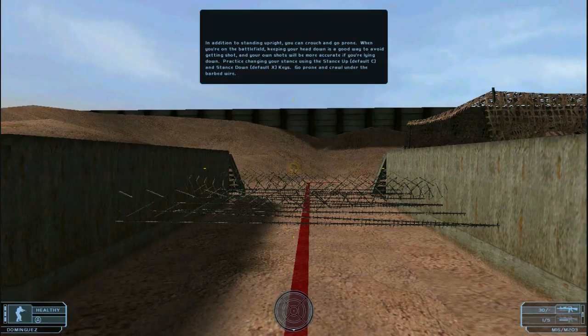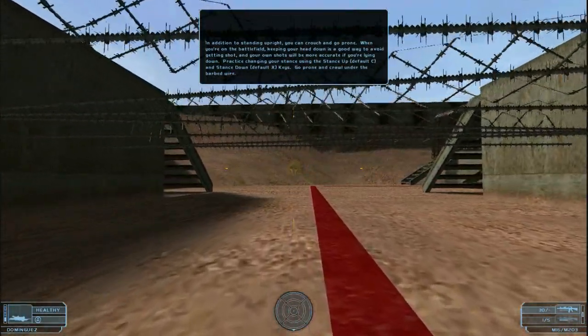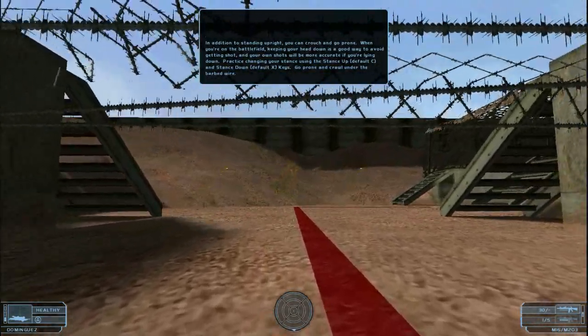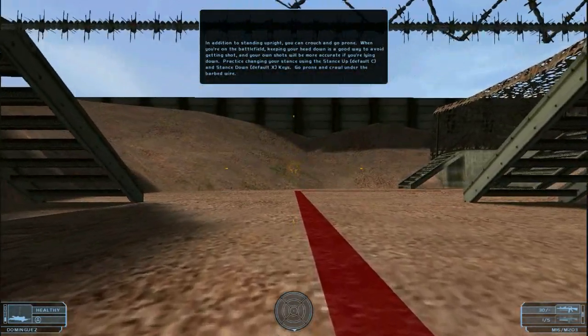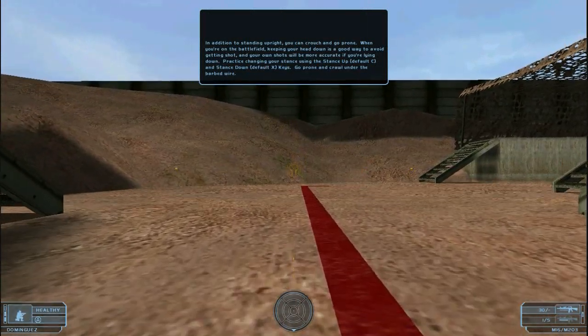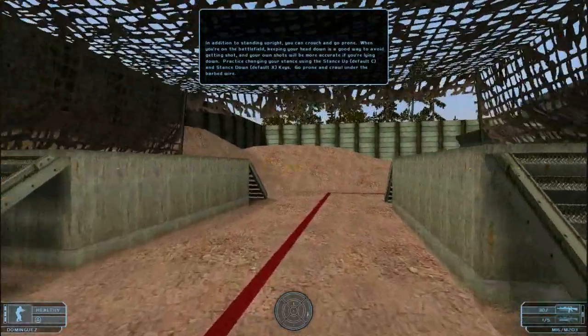In addition to standing upright, you can crouch and go prone. When you're on the battlefield, keeping your head down is a good way to avoid getting shot, and your own shots will be more accurate if you're lying down. Practice changing your stance using the stance up and stance down keys. Go prone and crawl under the barbed wire.